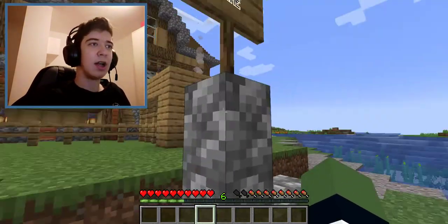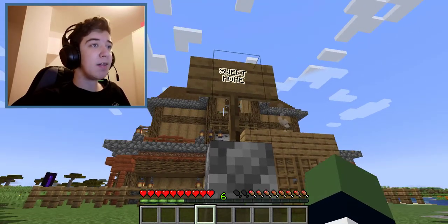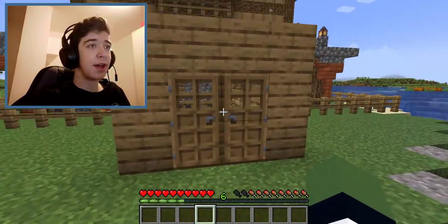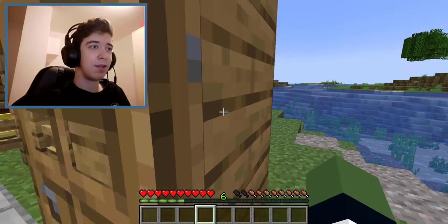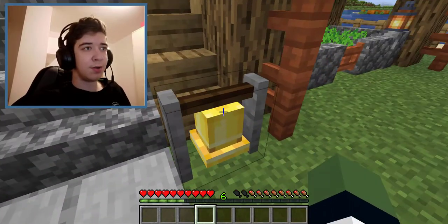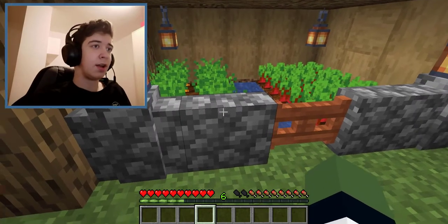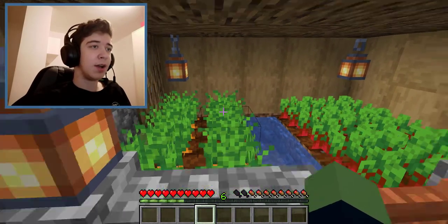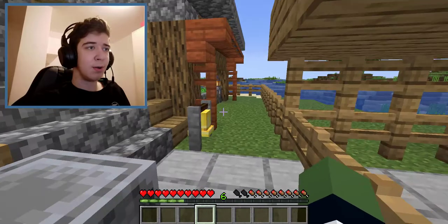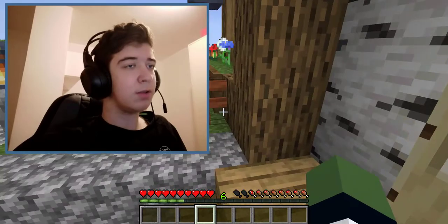First off, as you can see, I even have a sign that says 'Sweet Home' just for decoration. It's also covered in glow ink sack, which is pretty nice. Right beside my stairs there's a lodestone and a bell. I also have carrots and beetroot growing on one side, and wheat and potatoes on the other.